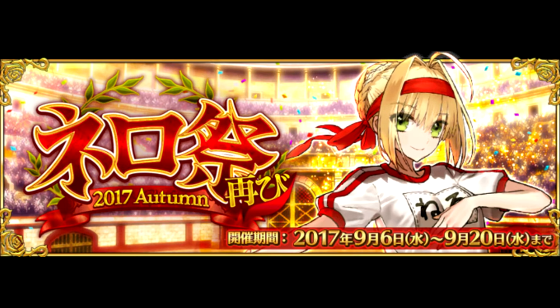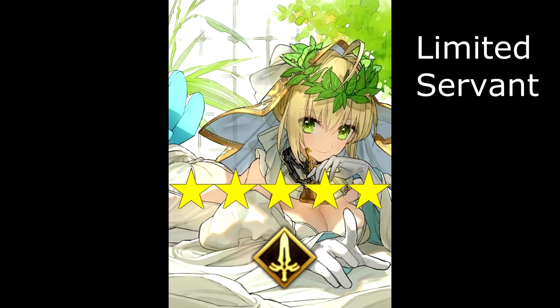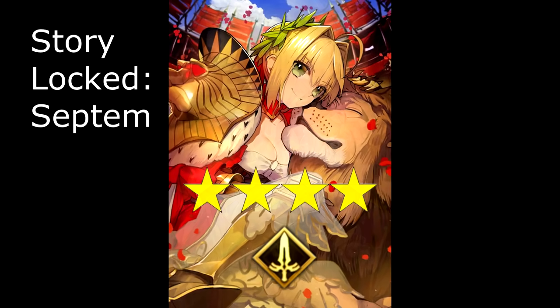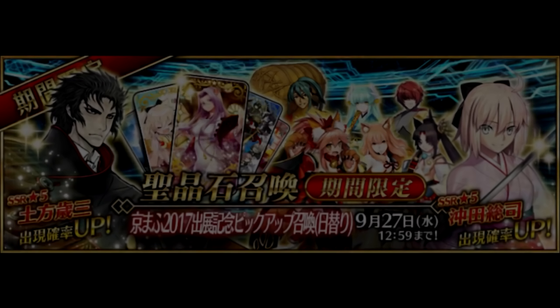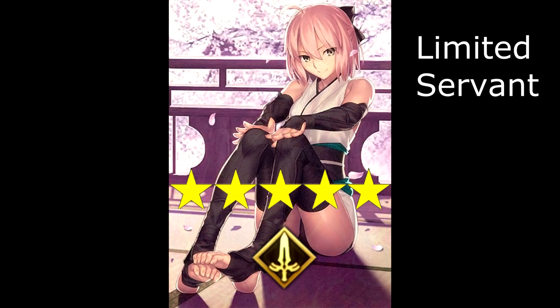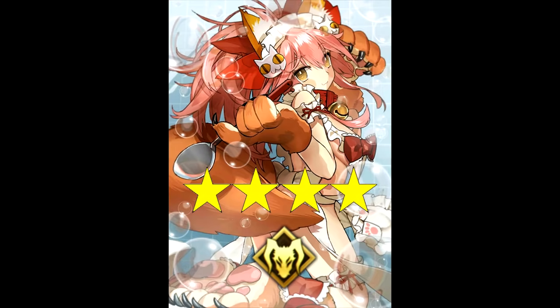The summon banner for the Nero Festival includes the 5-star Saber Nero Bride, the long-awaited return of the 5-star Lancer Brynhildr, and the 4-star Saber Nero. The next summon banner was to commemorate Fate GO's exhibit at Kiyomathi, and included the 5-stars Hijikata and Okita. The 4-stars on rate-up include Suzuka Gozen and Tamamo Cat.